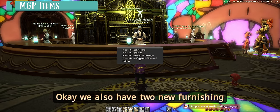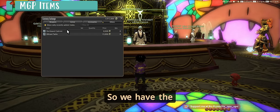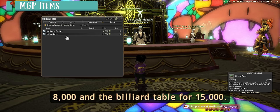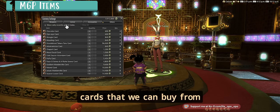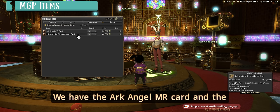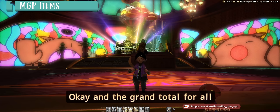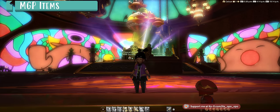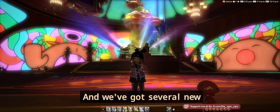We also have two new furnishing items you can get with MGP: the new Dartboard Cabinet for 8,000 and the Billiard Table for 15,000. There are two new Triple Triad cards from the Triple Triad Trader — the Archangel Msr card and the Preach of the Distant Change card. The grand total for all of that is 357,800 MGP.